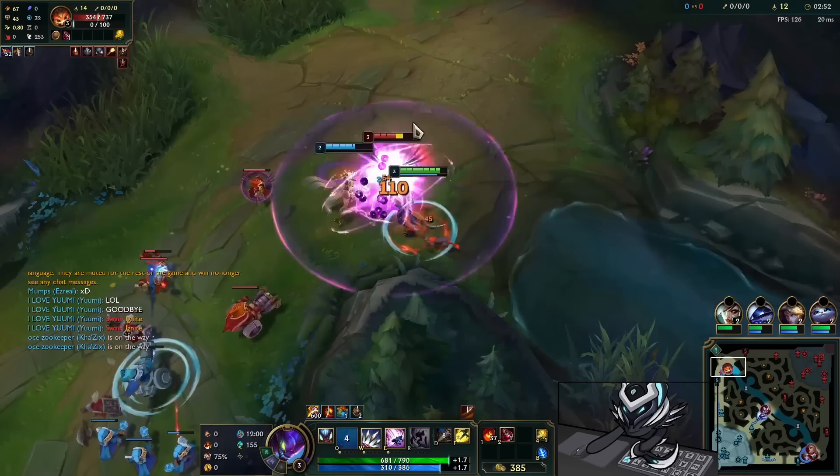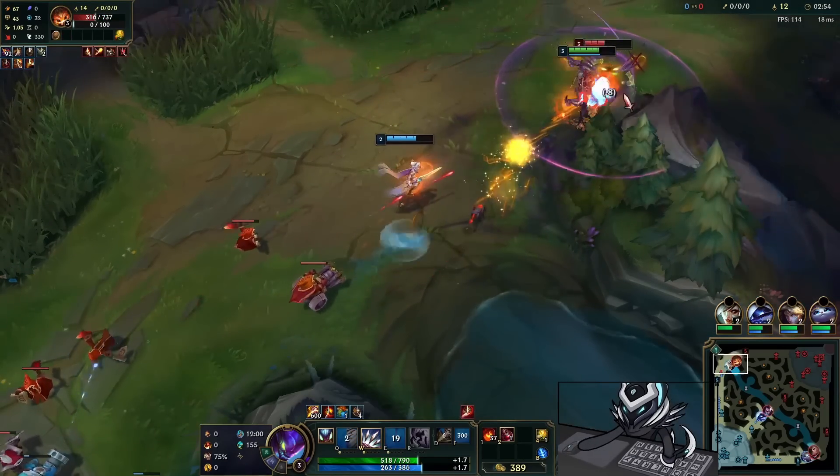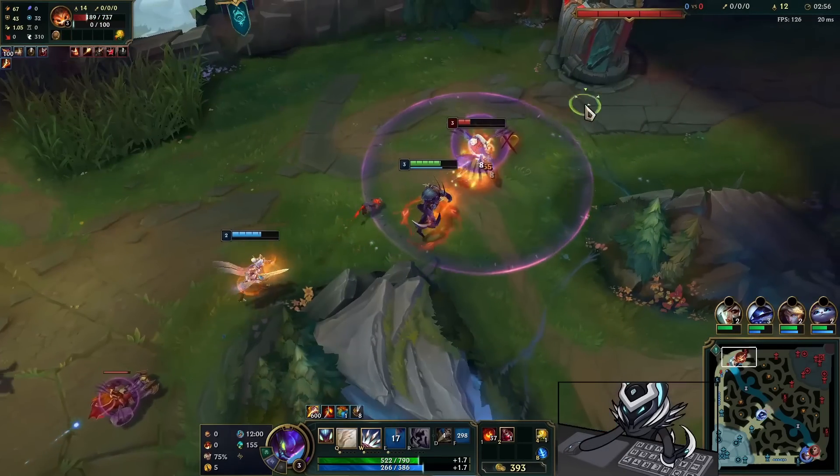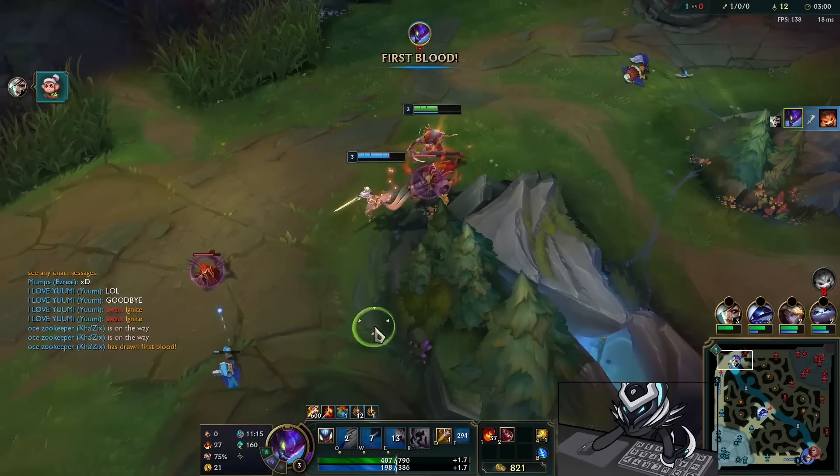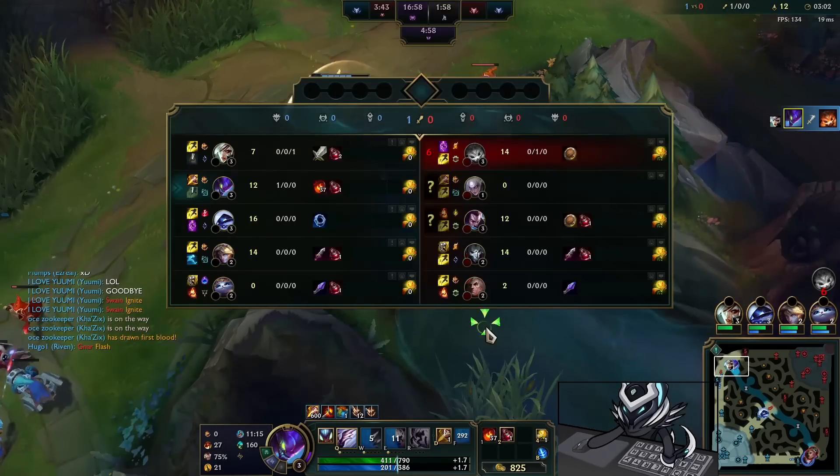I see a good gank opportunity here — I'm not even going for my top side camps. I find the Gnar, flash on him, give him one more auto, a Q and W just to be safe, and miss it for style.